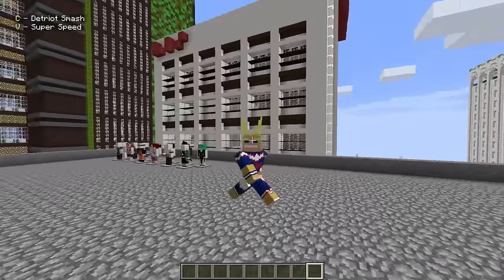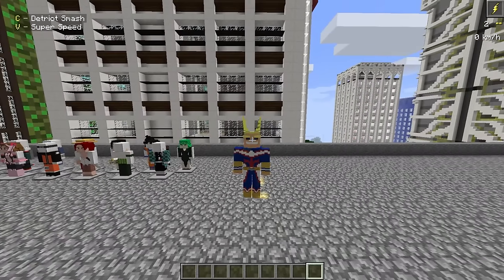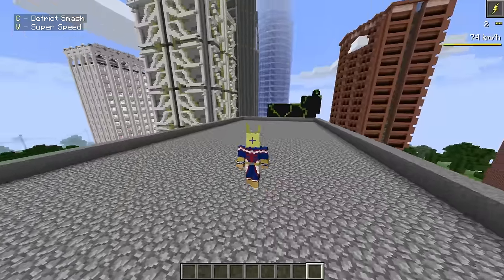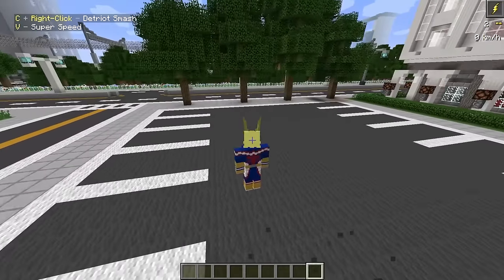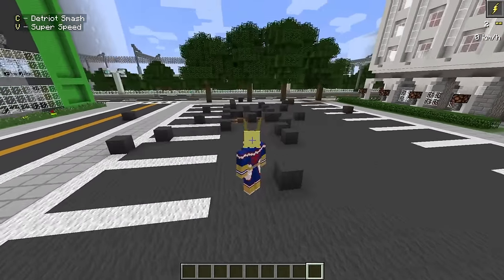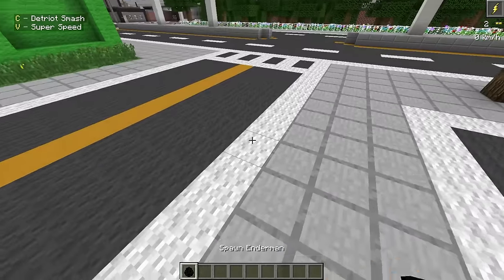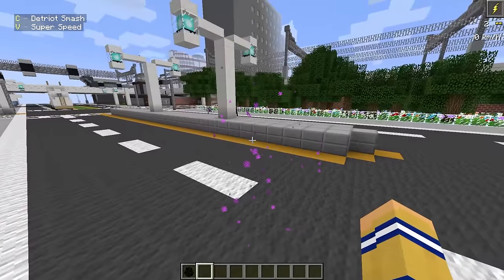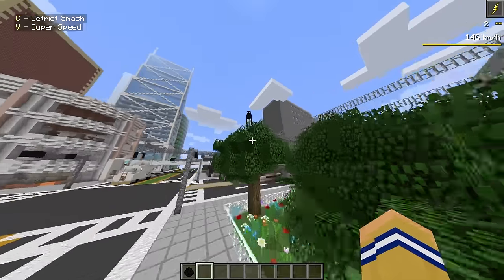I love the size difference as All Might. We have two separate abilities: super speed — very fitting for his character — and Detroit Smash on right click. Let me find something to test it on. An Enderman — you don't burn in the day. Let's see how strong All Might is. Normal hits take about four hits to kill one. But with the Detroit Smash right click, it one-shots the Enderman. Nice.